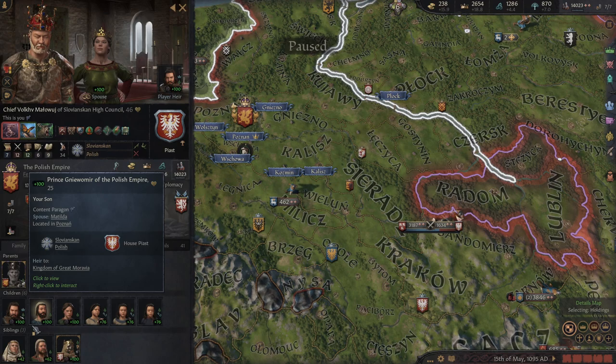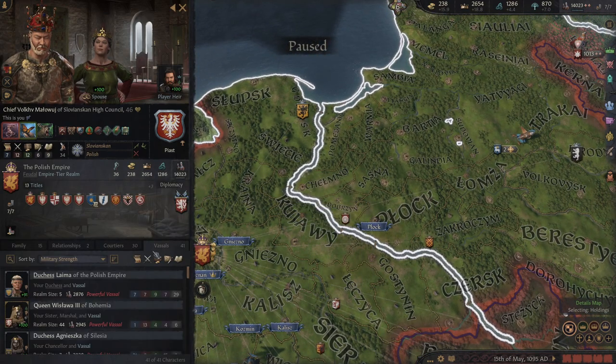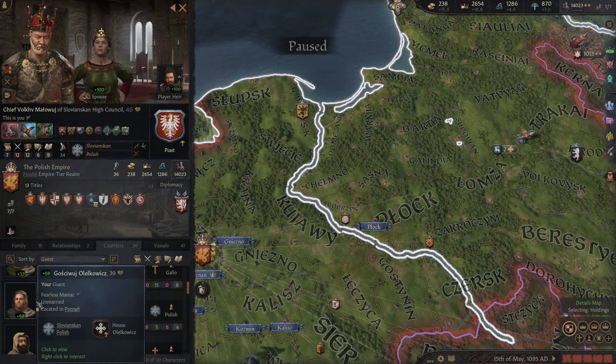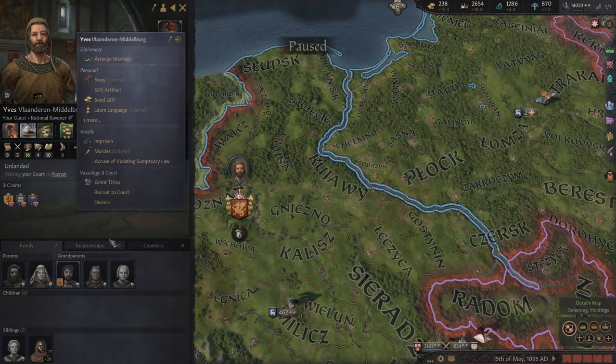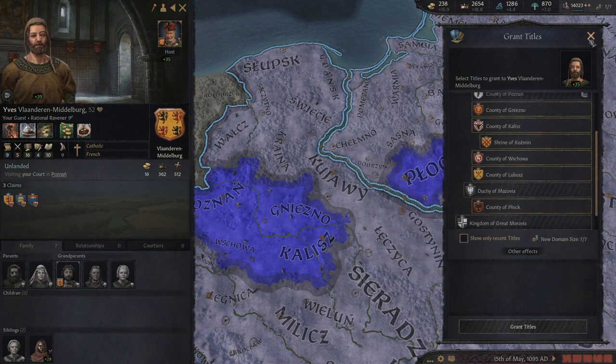The first concept is giving titles to old guys. This is something a lot of people don't get. If you have a courtier — if we can find an old guy here — you can give a title to him, and then when he dies without an heir, the title will revert back to you, the ruler. So that's a very good technique.